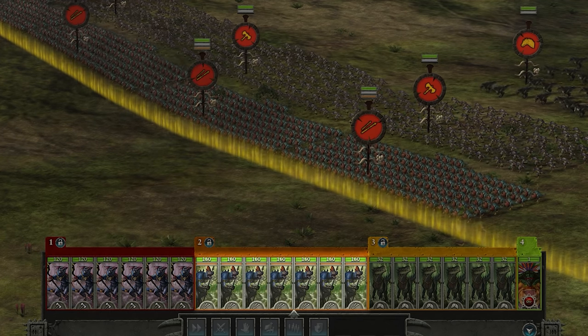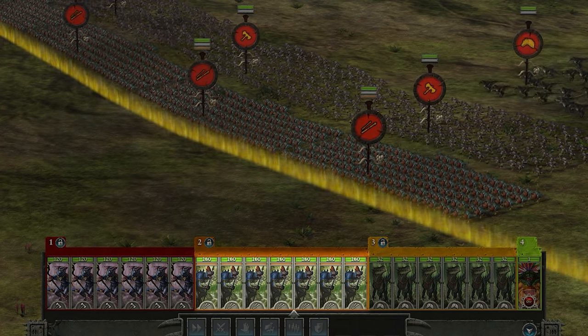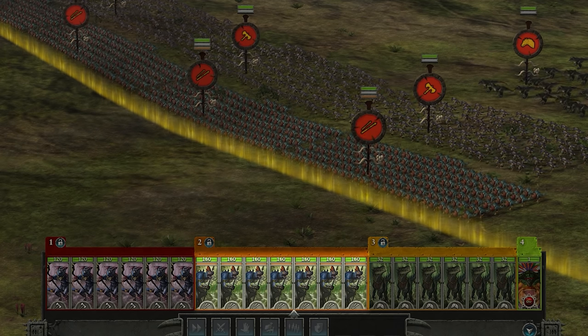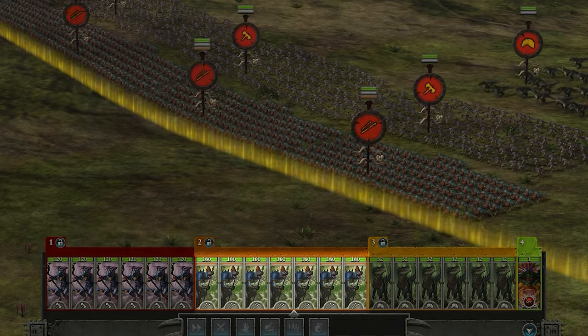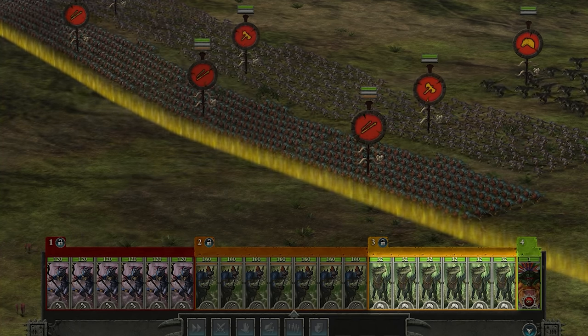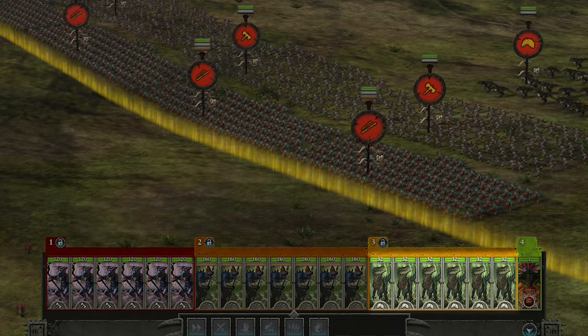We're also going to take 7 Skink Javelin Cohorts. These are nice flanking units that can use their ranged barrages to burst down less armored enemies before going into melee combat. You want to use these as a flanking unit to charge into the enemy's backs, since they aren't the highest damage for proper front line battling. Finally, we're taking 6 Feral Cold Ones. These are speedy pseudo-cavalry units that will handle taking out the enemy back lines to keep the rest of your units safe.